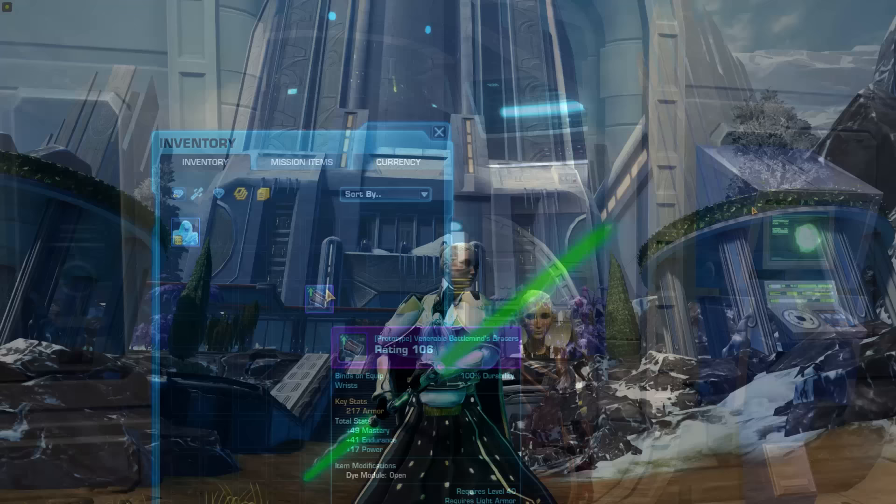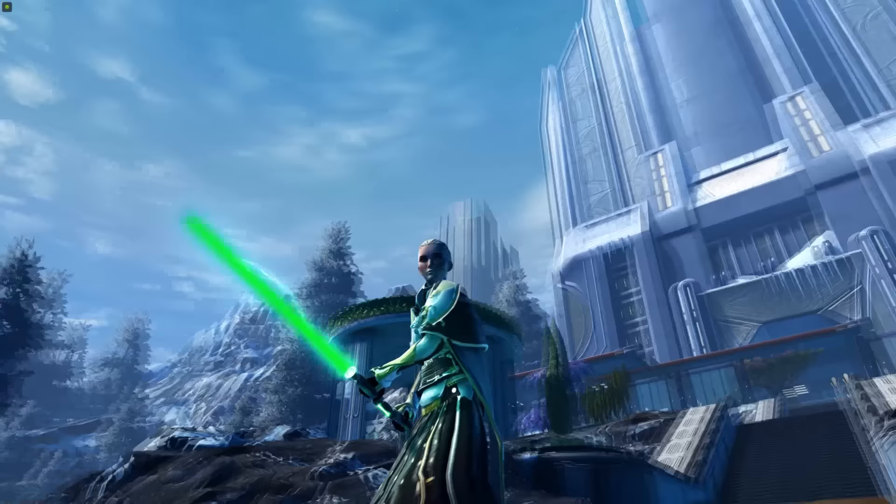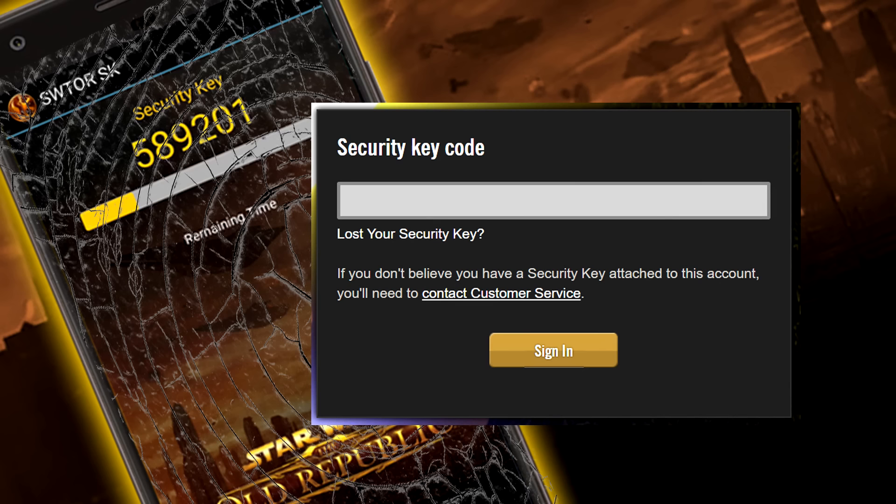Tip 74 & 75: Big-ticket items to save up for include optimizing max-level gear, player housing and decorations, cosmetic outfits and mounts, and high-end crafting. Another great way to build wealth is to install a security key on your account — it adds a few extra seconds to logging in but keeps your account safer and gives you 100 free Cartel Coins per month. You can save these up and spend on cosmetics or buy items to sell to other players. You don't have to use the official SWTOR Authenticator — Google Authenticator or Authy work too.